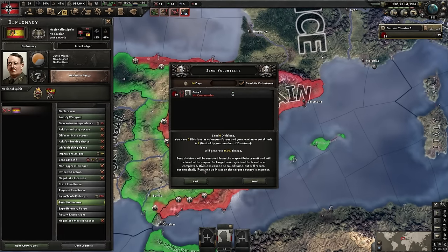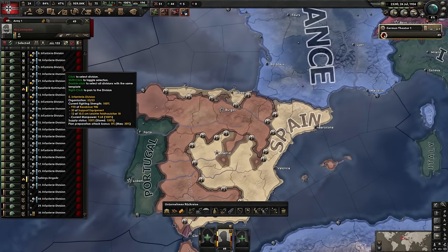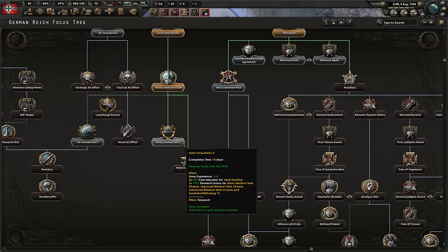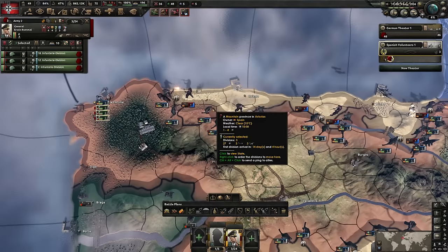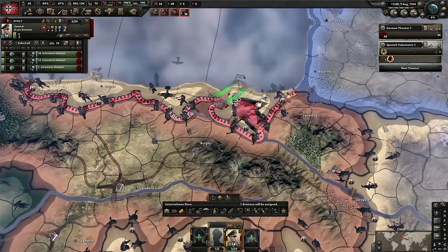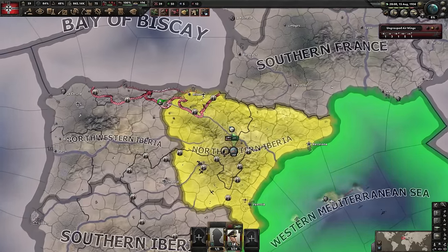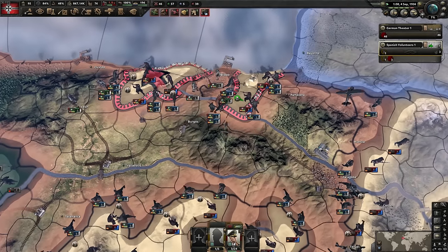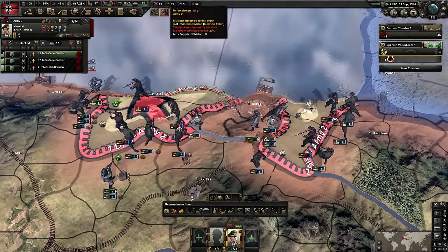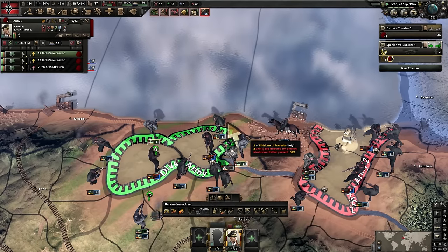Spanish Civil War — help out the nationalists. Feels like something the Germans would do, right? Send three divisions, and with air volunteers. More tank technology? Yeah, I think that'll work. Rommel fighting in Africa — I don't even think Rommel was a general at this point, but he's here now and he's going to do some damage. Just attack and be aggressive, and with a little bit of air power this should be like a knife through butter. Wow, that was easy. The secret to winning the war in Spain is just to walk into the provinces the AI aren't defending. There's nobody here, so we just walk in.